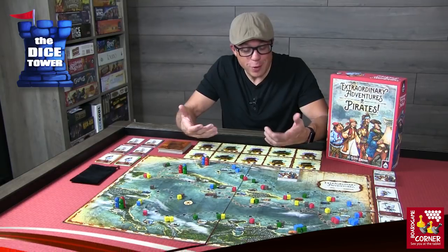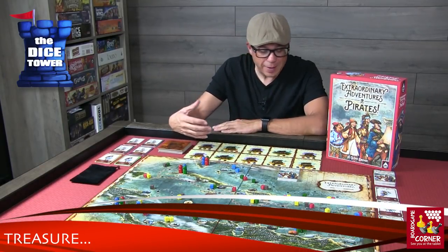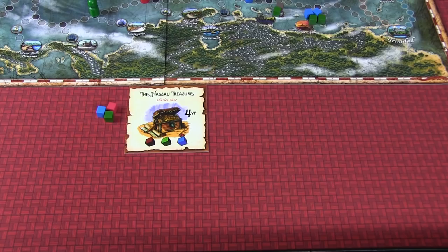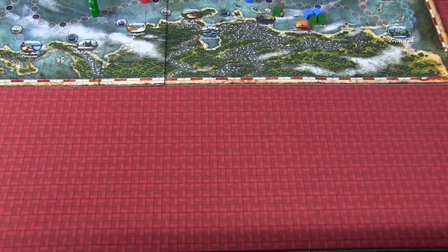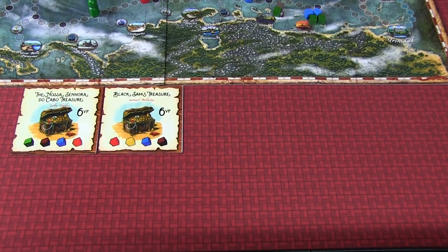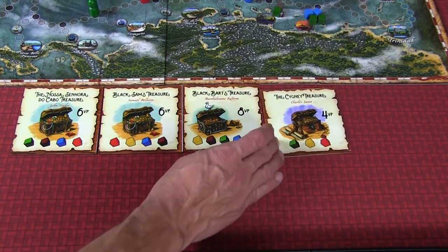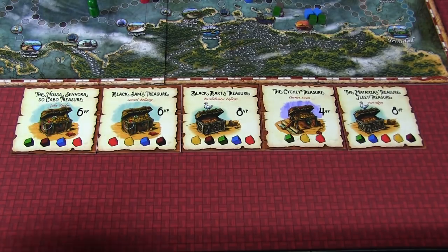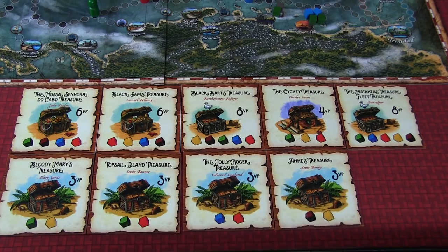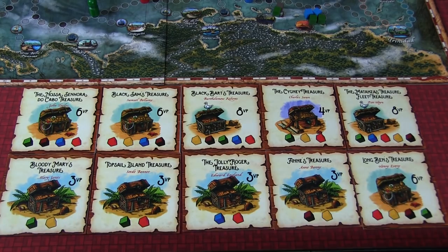A special note on treasure: in a three-player game, you're going to start with ten treasures — that's quite a bit. But if you go through these treasures and the last treasure is drawn, you're going to repopulate, which is really nice, but that only happens once per game. So if you make it through another set of treasure, that's it for the game, and you really are trying to make a beeline to the other end of the map.